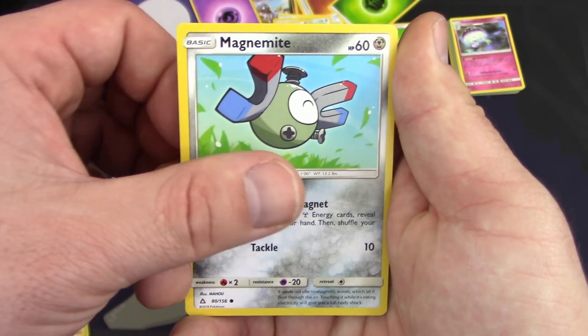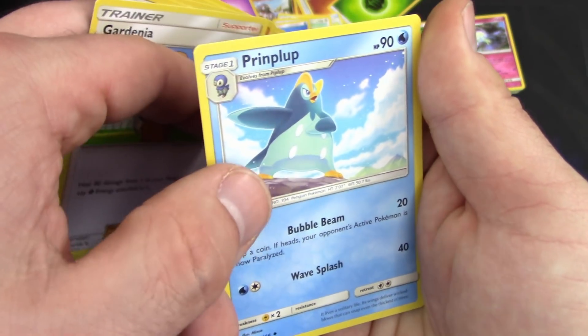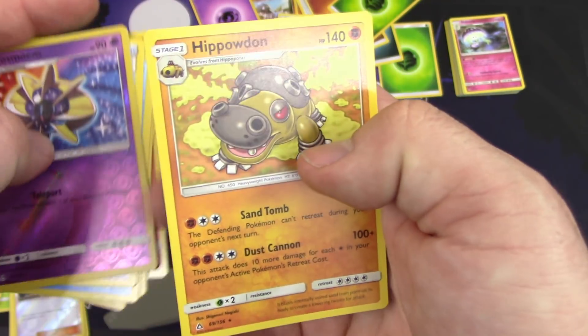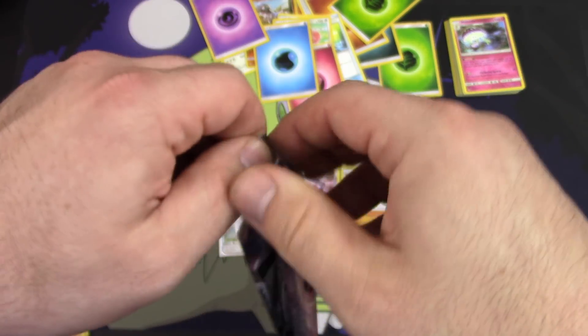Pack three — we got Magnemite, Sneasel, Alolan Diglett, Magmar, Yangoose, Gardenia, Prinplup — which is what Piplup evolves into the first time. We got a Missing Clover reverse holo, Cosmoem, and a Hippowdon regular rare. No points.